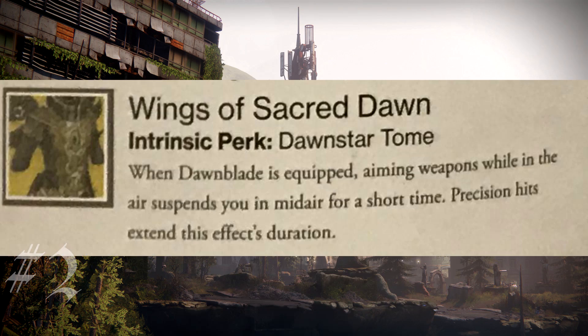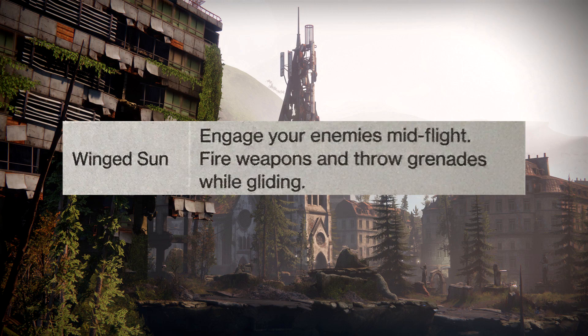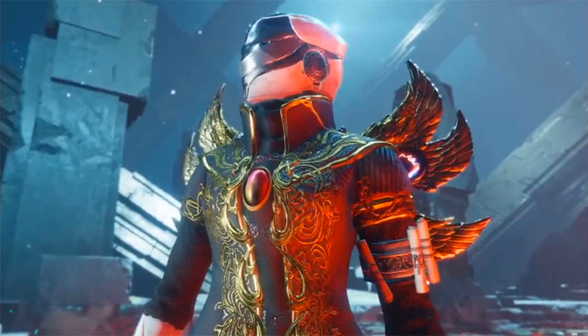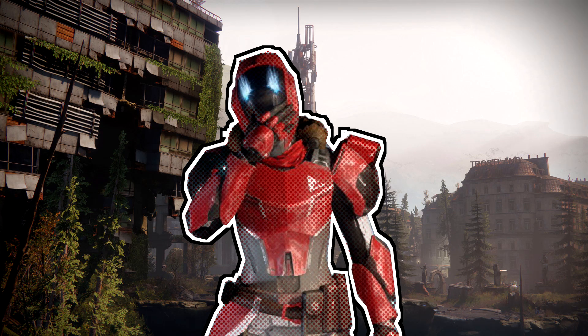In at number 2, the Warlock exotic Wings of Sacred Dawn. Exotic perk: Dawnstar Tome. When Dawnblade is equipped, aiming weapons while in the air suspends you mid-air for a short time, and precision hits extend this duration. They made an exotic that gives Dawnblade Angel of Light — which Dawnblade already has, called Winged Sun. Someone at Bungie must really like Angel of Light. It's a travesty because it's a really cool-looking exotic, probably one of the coolest in the game, but it's paired with a terrible perk. Angel of Light is essentially the 'I'm floating in the air in the open with no cover' perk — and it's not only Dawnblade exclusive, it's something Dawnblade gets intrinsically.